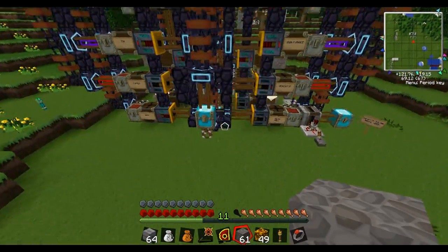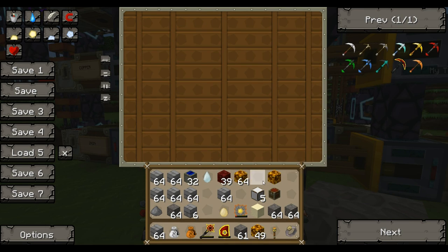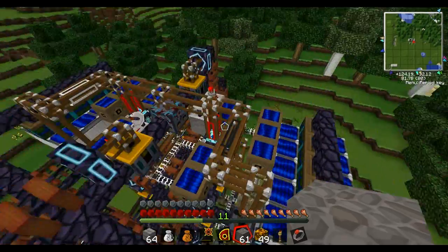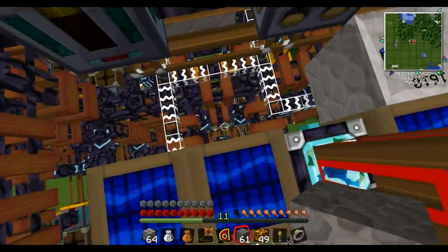This chest here in the front is also overflow, but you can stick anything with the EMC value in here and it will get turned into diamonds, so you keep the machine running. Since diamonds is the only fuel it needs for materials.